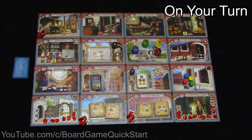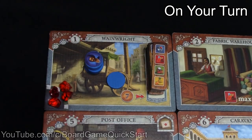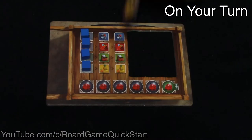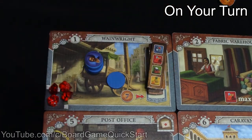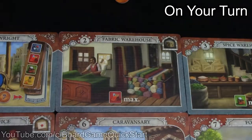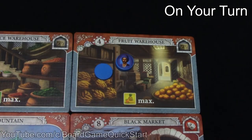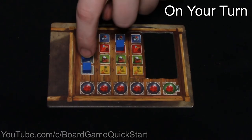Now I'll describe the actions you can take on each tile. When you take the Wainwright action, pay 7 lira to the bank to take a cart extension to place in your cart. You can only take one at a time, but when you've taken your third and final extension, you'll also get a ruby from this tile. When you take an action on the fabric, spice, or fruit warehouses, immediately fill your cart with that good. At the beginning of the game you can only carry two of each good, but that amount can be increased by visiting the Wainwright.